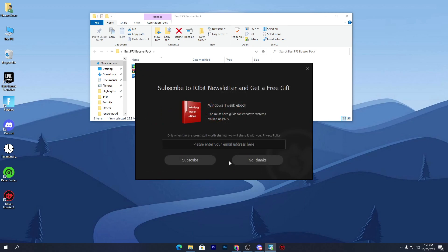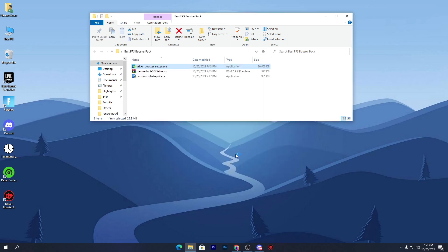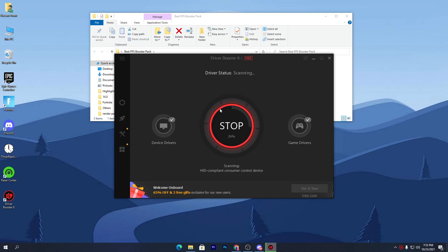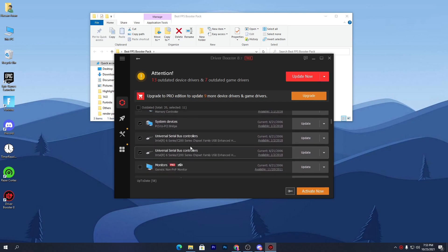Once installation is complete, click the 'No Thanks' button, then click the 'Scan Now' button. The software is quite premium and will give you free upgrading of your average drivers. I have already updated my Windows but there are still a lot of drivers that need updating.